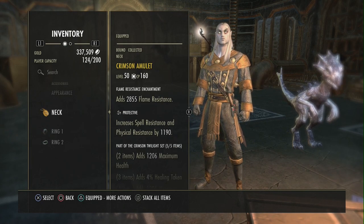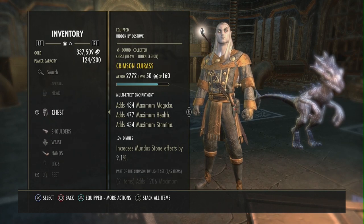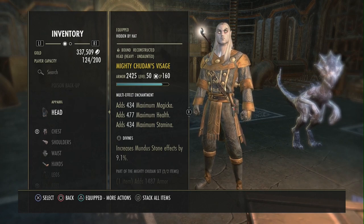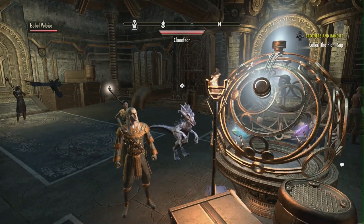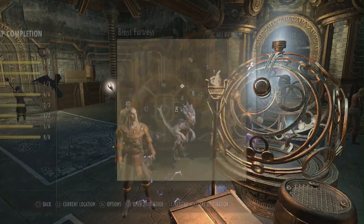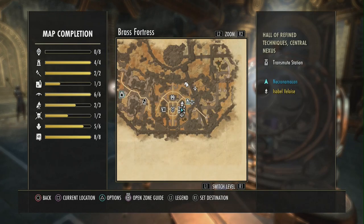It is an awesome ring to have and you get it by scrying. You want to level your scrying up. The scrying part itself is not hard. I want you to get it up to eight or nine so you could scry a gold item.